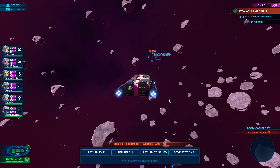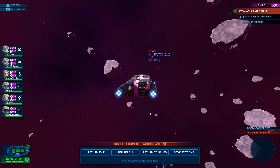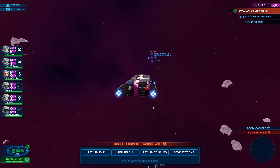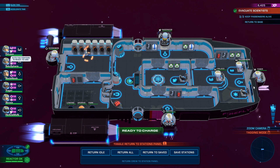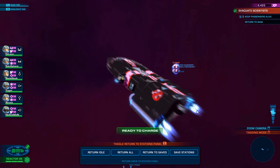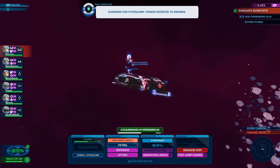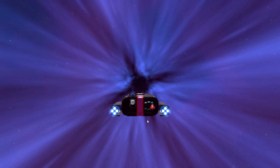I do like the fact that they've changed the boarders — they have a level 3 now. Before, you only had normal boarders and the ones with helmets, and now you've got the ones with glowing helmets, which I suppose are Mark III, and holy moly are they more dangerous. You actually need to pull most of your people off the stations to fight them. And I like that, you know? Boarding is no longer just a nuisance you let one guy deal with.